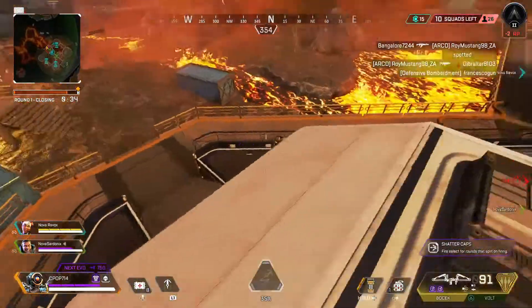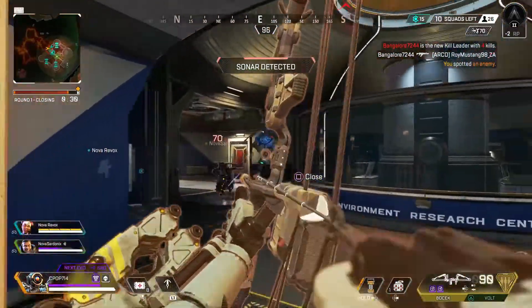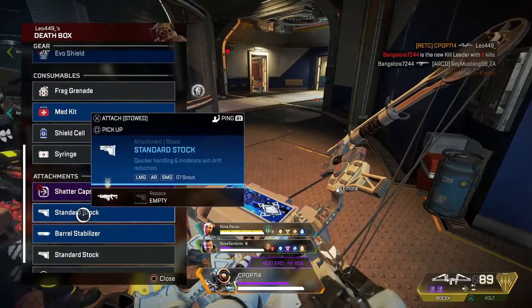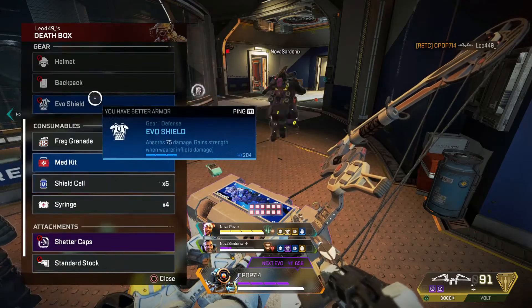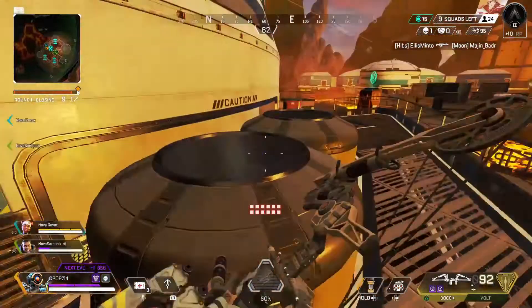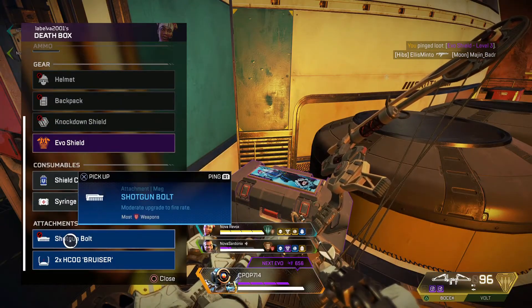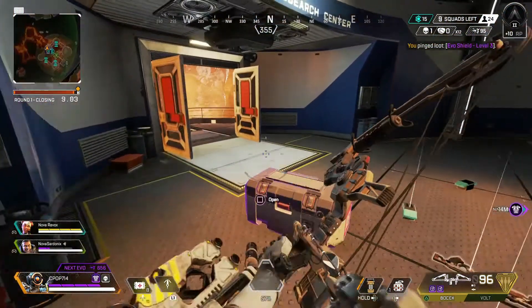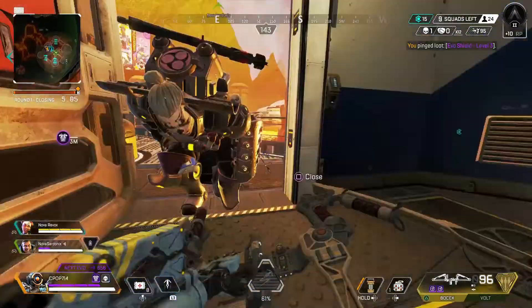Contact with target — half the squad. We just eliminated the whole squad, exciting! Evo shield here, level three. Recharging shields.